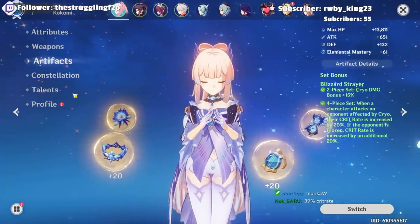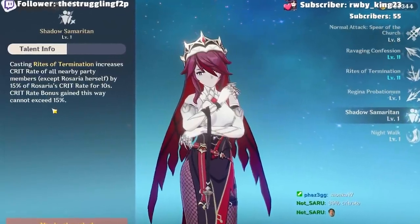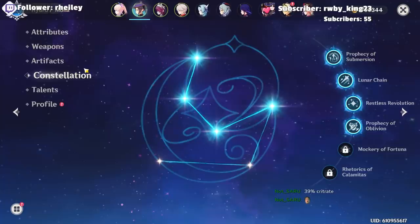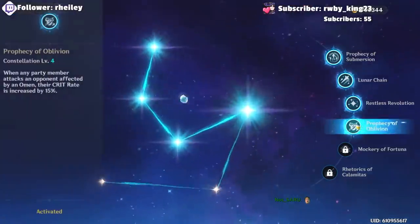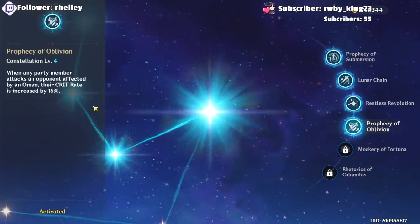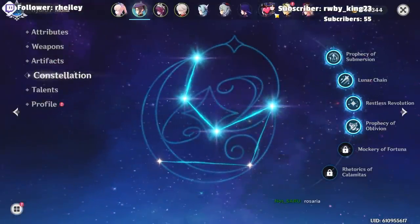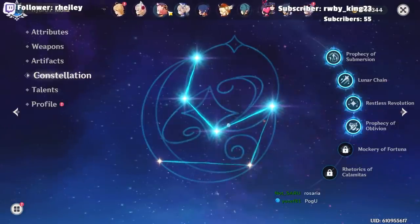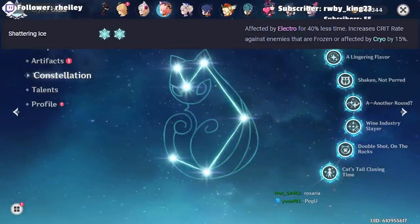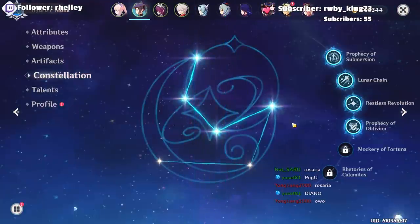We're running a freeze team with Rosaria. If you get Rosaria to 100% crit rate she will give you a maximum 15% extra crit rate. I'm running Mona again because I recently got C4 — in a freeze team when we extend Omen, Kokomi gets a 15% damage increase. A good substitution if you don't have C4 Mona is Diona, since double cryo resonance plus frozen enemies gives you an extra 15% crit rate.